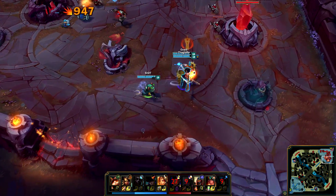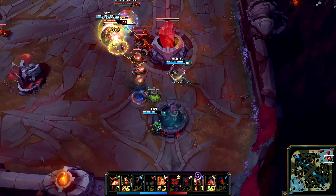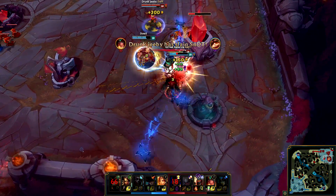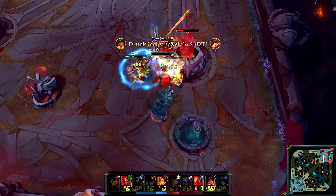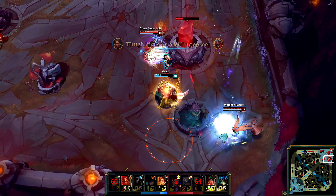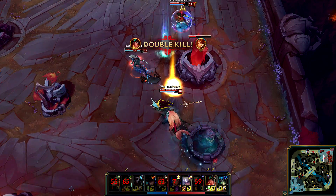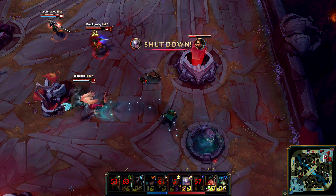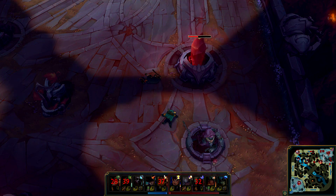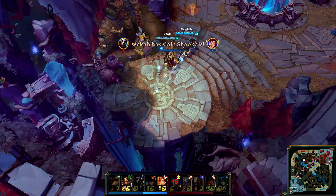We can hopefully get an inhibitor, maybe two. Echo is not with us - I was too tunnel visioned on the inhibitors. This second inhibitor is just too greedy. I get some poke on Zed. We shouldn't have went in there. Zed W's out - I still get him with my burn so it's not a total loss. But I lose my GA and Leona dies as well, and I do after. Probably not worth - we got only one inhibitor.